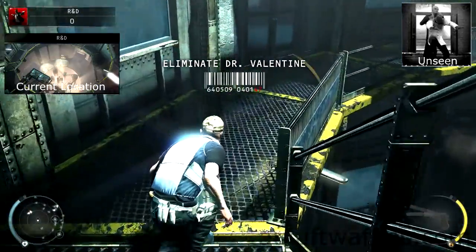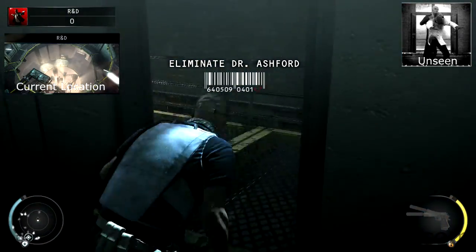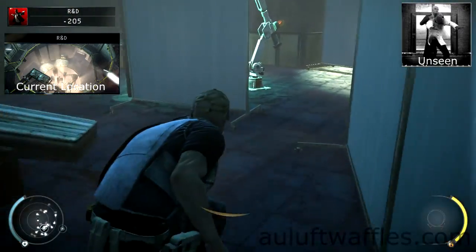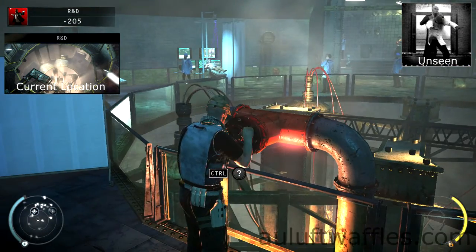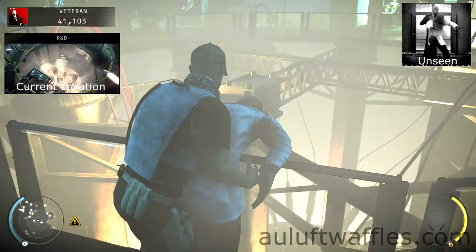For the Unseen challenge, you are required to kill Dr. Ashford whilst the ventilation is off and hide his body. Get the factory guard outfit and load into R&D on normal difficulty. Make your way to the bottom of R&D through the conference room. Use instinct where necessary to get to the opposite side of the circular walkway. Wait for Dr. Ashford to come close to you, then turn the vents off. Select the fibre wire, go up to Dr. Ashford and garrotte him. Drop the body off the side of the balcony.